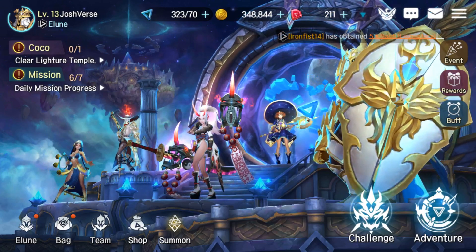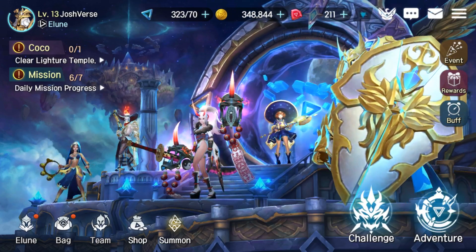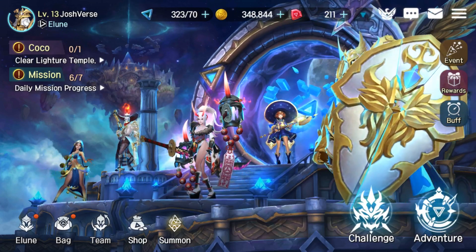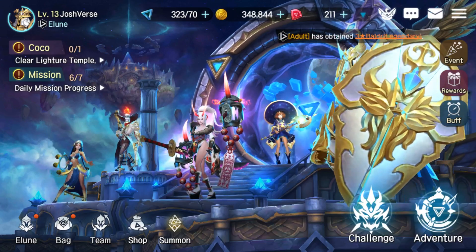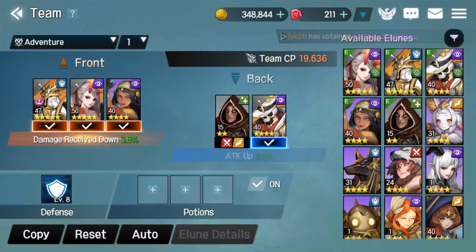Without further ado, let's get into it. As you can see in my lobby, you already get a quick spoiler alert of what team I'm running at the moment. One unit clearly sticks out that I want to change, which we'll talk about in a moment. I'm using the midnight lobby background because it just looks beautiful, and you can actually change your lobby backgrounds from daylight to midnight in the settings.